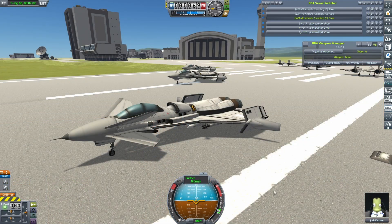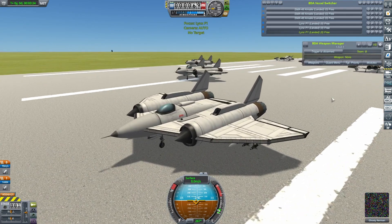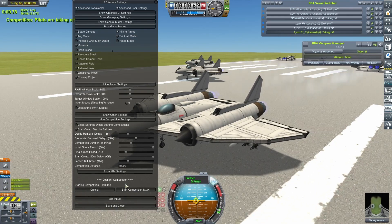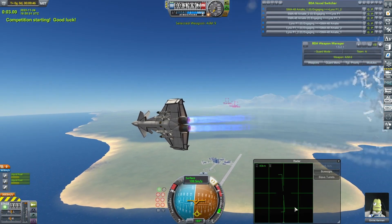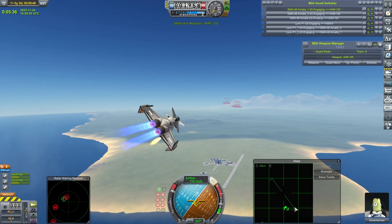Looking very good so far for the SMA-48s. In this final fight against my Lynxes, a victory of any kind will see them top of the leaderboard. Let's get this one started. Final fight begins — I'll turn on dogfight cam and try not to explain any of the mechanics of the BD Armoury game modes this time.